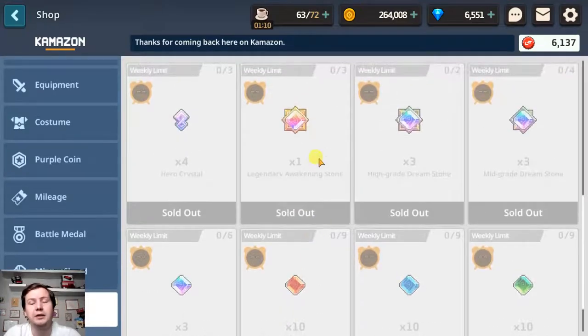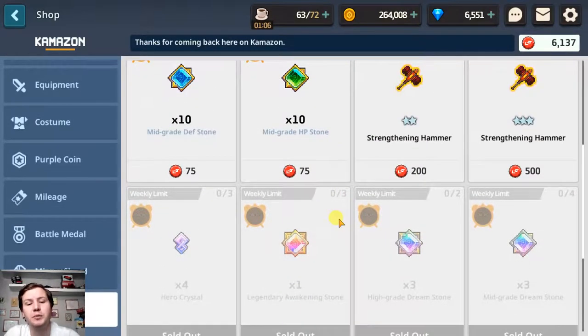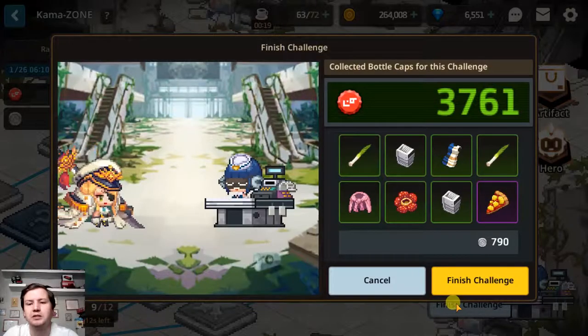I really regret that I did not go into KamaZone earlier because I could have bought so many more legendary awakening stones. It probably took me a few weeks to even try KamaZone out after it came out, so don't make the same mistake. Once your heroes are dead and you just can't finish a stage, you can click finish challenge and restart from the beginning. If you reach higher than stage three, you can start at the higher stage and you will always get to choose some artifacts from the beginning.